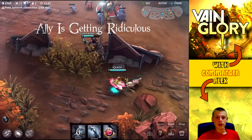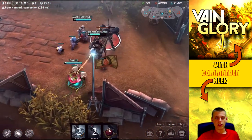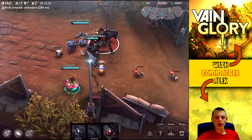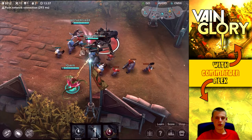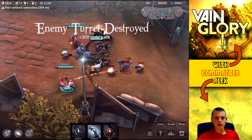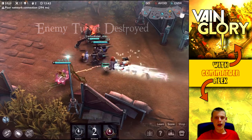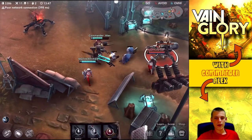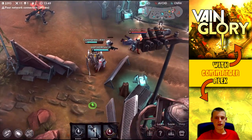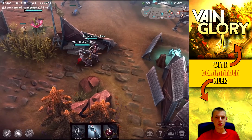We can easily pick up a turret right here. If you have even minion waves on both sides it kind of equals out - the minions can do some damage to you but it's not too much of an issue. It evens out in lane so you don't have to worry too much about that. We're going to shove in this wave but it'll die pretty easily since he has a hero and the turret defending.